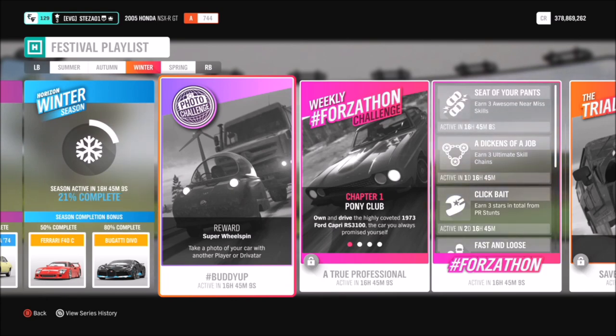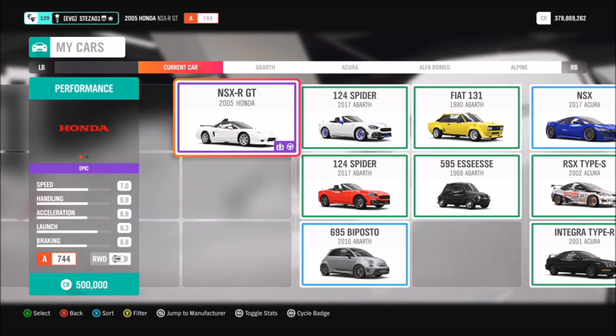This week's photo challenge wants you to take a photo of your car with another player or driver tar. You can do this online or in Horizon solo mode — it's entirely up to you. The best thing is you don't have to do it in any specific location, and you can use whichever car you want.